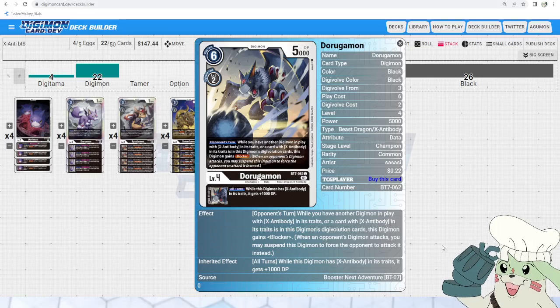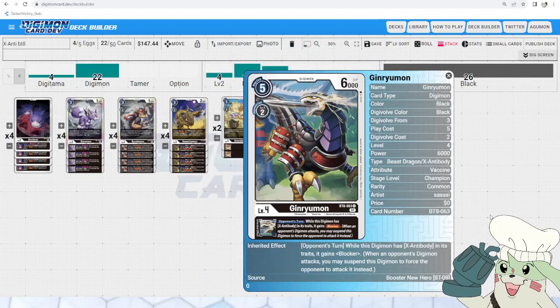Dorugamon is unfortunately only 5,000 DP, but it's always nice to have the option for Blocker, and more importantly it has X Antibody in its traits for our inheritables. Its inheritable: while this Digimon has X Antibody in its traits, it gets plus 1,000 DP, which is a nice easy-to-meet condition. Next up is Ginryumon — its inheritable is: opponent's turn, while this Digimon has X Antibody in its traits, it gains Blocker. We're running this maxed out at 4 because it has a really good inheritable: it lets you be aggressive and still unsuspend and become a Blocker on your opponent's turn, making it really hard for them to get any advantage on your field.